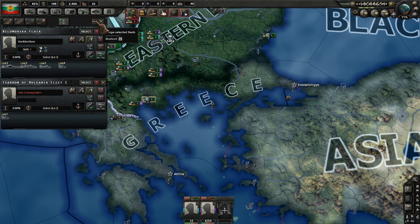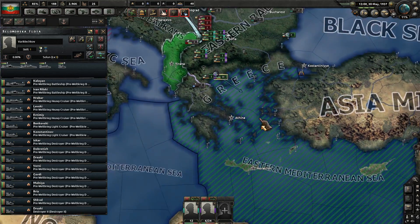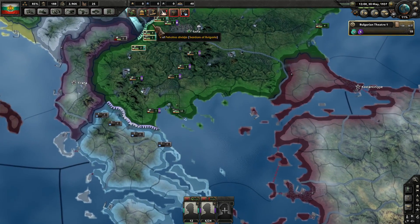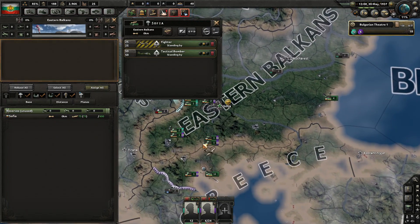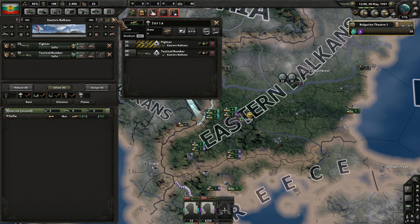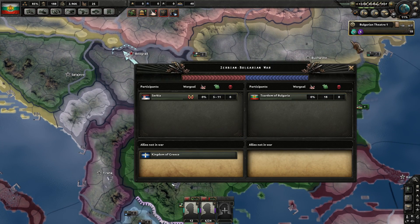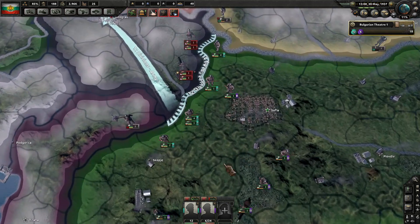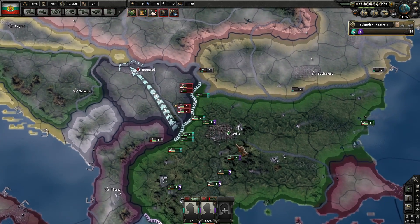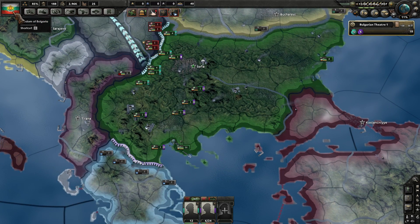Let's go ahead and move the fleet out — search and destroy in the Eastern Mediterranean. Fighters, you guys are going to guard the Eastern Balkans here. Tactical bombers are going to work on close air support for us since we have a nice little stockpile of those. So far it's just Serbia. We're going to run out of manpower potentially if we do this — the war has already gotten to us. I need to get down to Call to Arms to get that additional manpower.